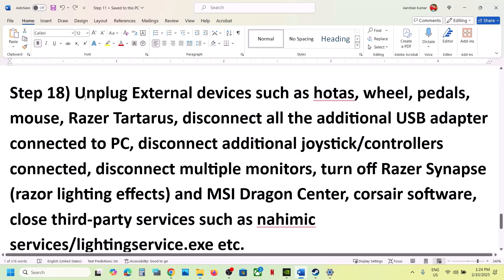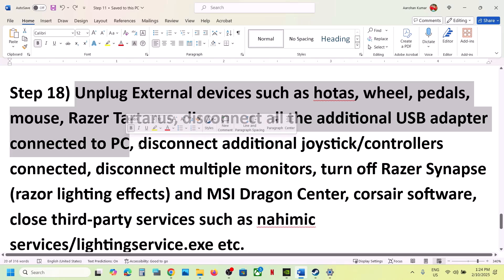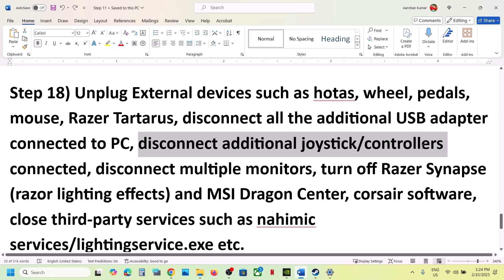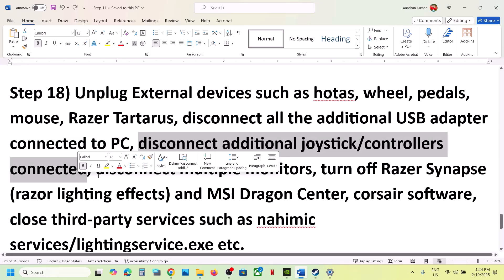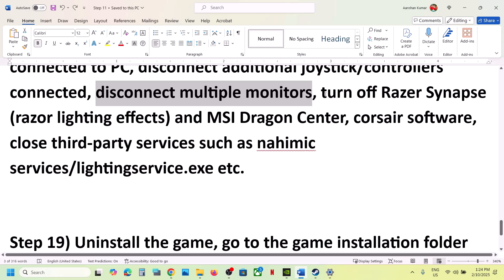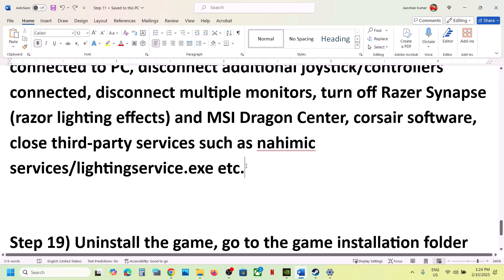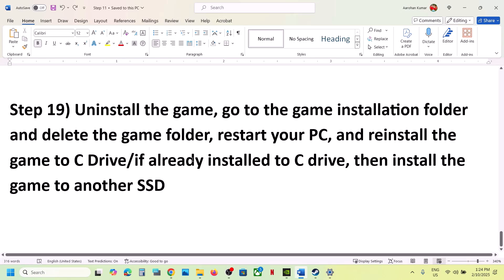The next step is to unplug all external devices — HOTAS wheels, pedals, Razer devices, USB adapters you are not using. Disconnect extra controllers and try launching the game on a single monitor. Also close any third-party applications or services that are running and then launch the game.